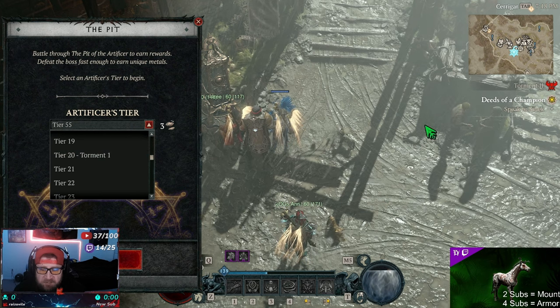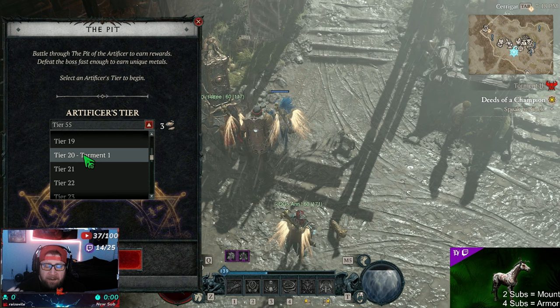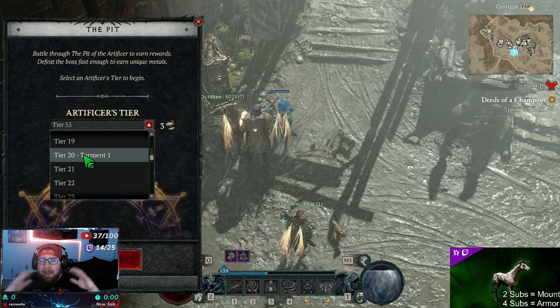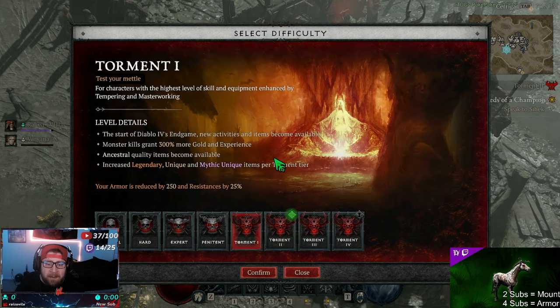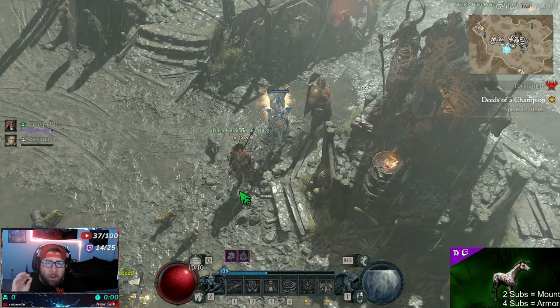After completing Deeds of Champion, unlock Tier 20 in the Pit to unlock Torment 1, where you can start getting full upgrades. Once you get to Torment 1 you unlock every item in the game — legendaries, uniques, and mythics — ancestrals become available, and you get more gold and XP. Every tier after that just gives more gold and XP, so getting to Torment 1 is crucial for the next phases of your character.